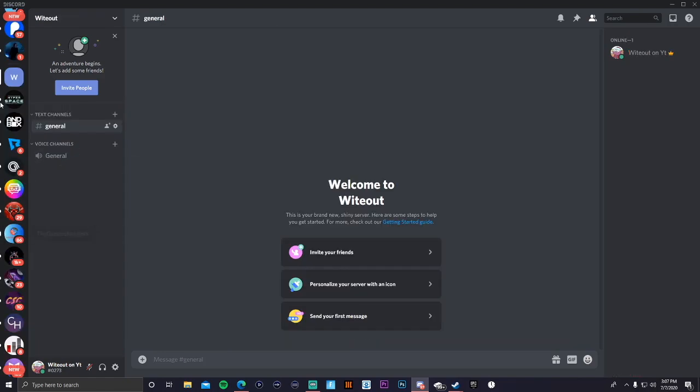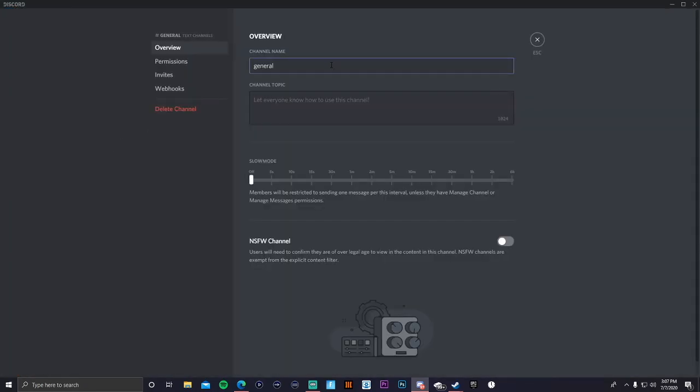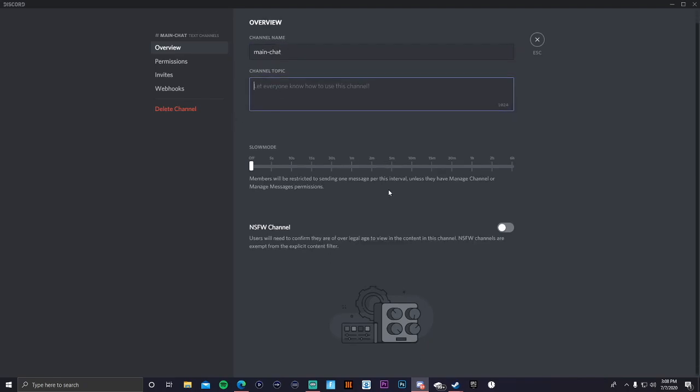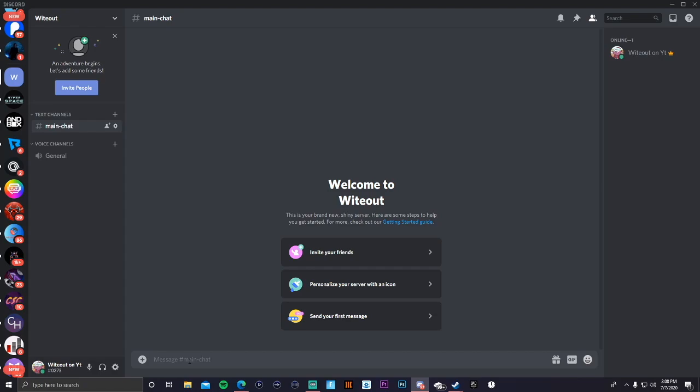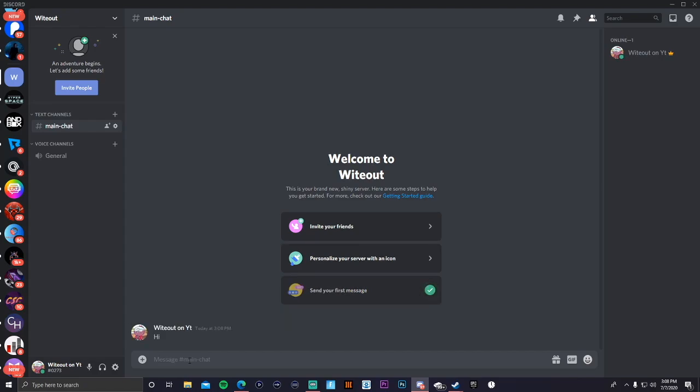You can do all of this on your phone too — it's personally easier on your phone. For your main chat, you can just call it 'main chat.' You can even add emojis if you want, just add one, not too flashy. Keep the NSFW option off. This is your main chat where you can just say hi and stuff like that.